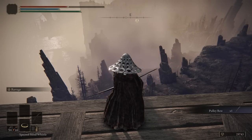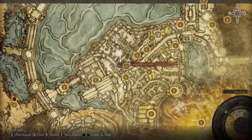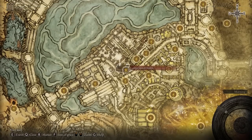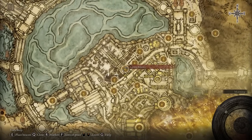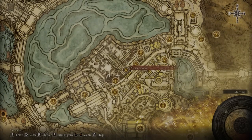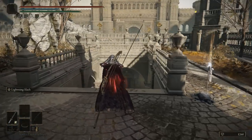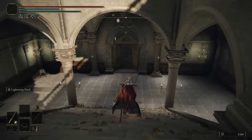Once you have that, let's talk about the second bow. It can be argued because some would say the Black Bow is probably the best — it has the Rapid Fire Ashes of War. So with that said, let's head over to Avenue Balcony and then go down the stairs.